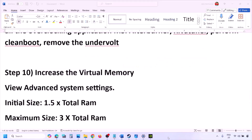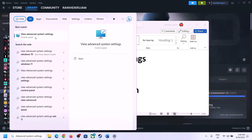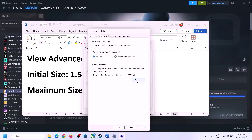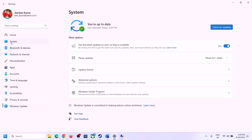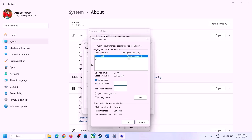The next step is to increase the virtual memory. Type 'View advanced system settings' in the Windows search box, click on it, click the first Settings button, go to the Advanced tab, click Change, and uncheck 'Automatically manage paging file size for all drives.' Select the drive where the game is installed and put a check on Custom Size. For initial size the formula is 1.5 × total RAM. You can check your total RAM in Windows Settings under System > About.